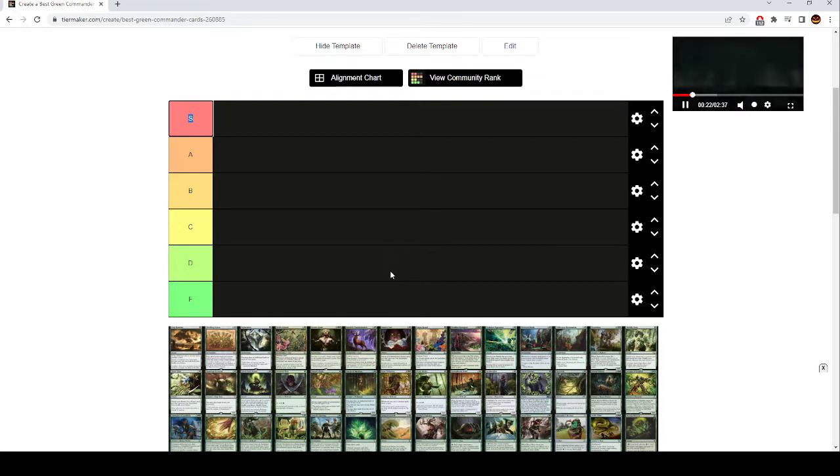We need to explain what the different tiers mean. S tier are staples. A tier are cards that go in lots of decks and are very important in certain decks. B tier are cards that are okay and you play rarely. C cards are cards you should almost never play. D tier are cards you should not play. And F tier are cards that are laughably bad.